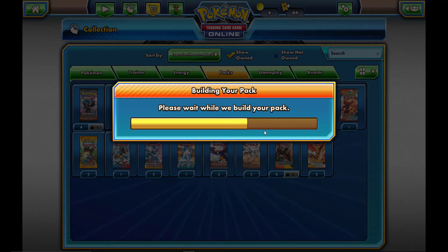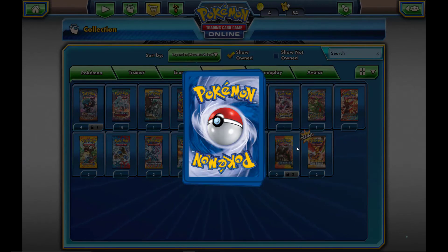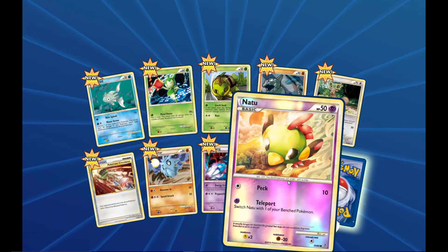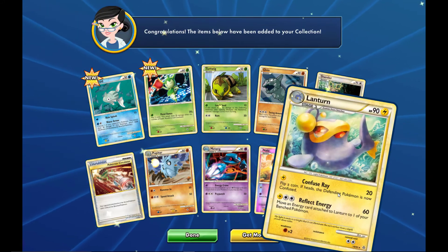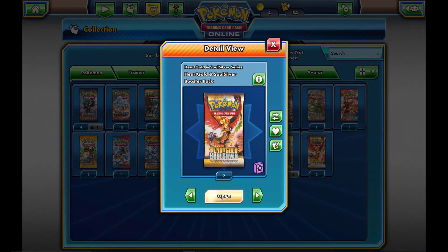I really want you guys to go down in the comments and let me know if you can find the two packs I was not able to get for this opening. I've been sick for a while and it's very hard for me to speak. I really appreciate everybody watching. We get a Noctowl reverse holo and a Pokemon Circulator — some awesome artwork. And our rare is a Lanturn — nothing special.